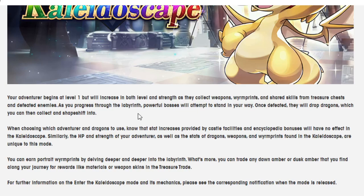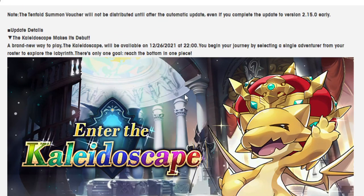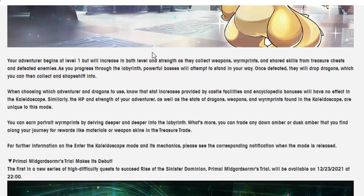You can earn portrait worm prints by going deeper and deeper into the labyrinth. You can also trade any dawn amber or dusk amber that you find along your journey for rewards like materials or weapon skins in the treasure trade. For further info, check it out when it actually releases. We already know a decent amount of this — at this point I'm just waiting for it to come out. It's coming out after Christmas, so that's gonna be fun to make a video for.